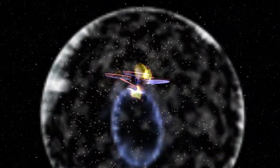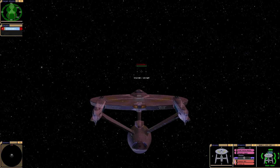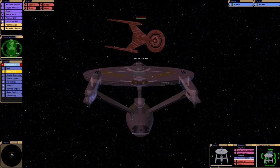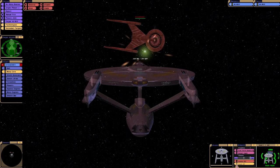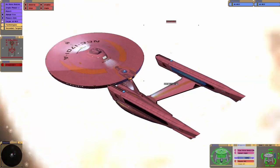Let's try the Genesis device against something else. Red alert, shields up. And that something else is Discovery. Okay, here we go — we are lined up. Will this work? I don't know. Ooh! Well, there we go. No more Discovery.